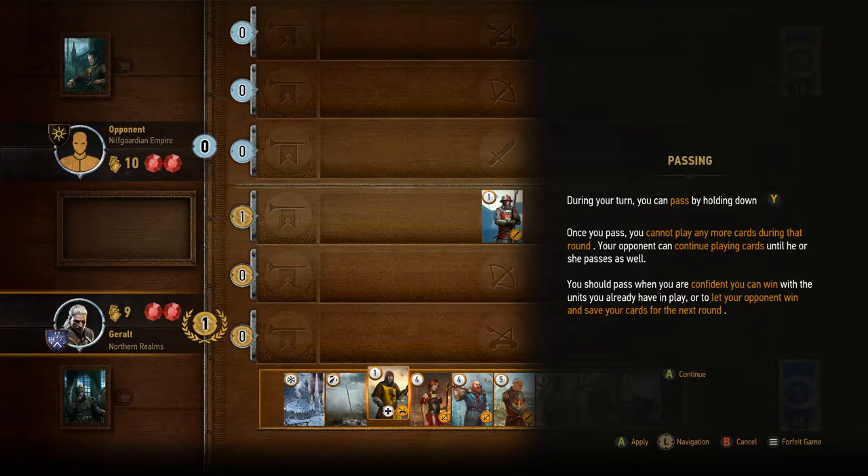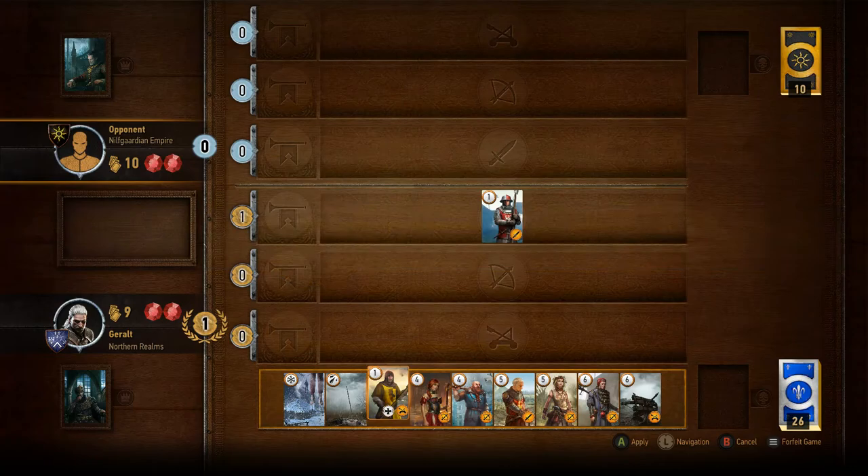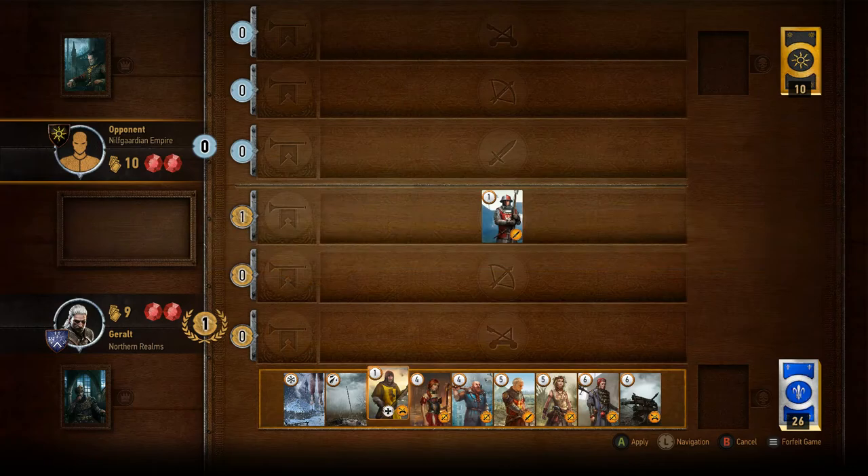At any point we can pass. And as it says here at the bottom: you should pass when you're confident you can win with the units you already have in play, or let your opponent win and save your cards for the next round. So say he gets way ahead of himself and puts down some really valuable cards — I can just skip if he's overextended, and let him win that round knowing that he's given up his best cards and I've got stronger ones. Once everything's over, all the cards get dismissed and it'll reset to zero. I think we're ready to let it play now.